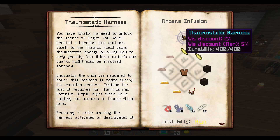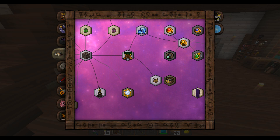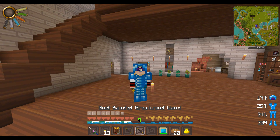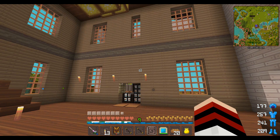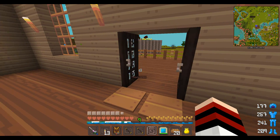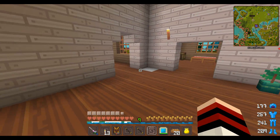So let's do this. I'm going to make the Thaumostatic Harness, the thing that allows you to fly in modcraft. The last bit with the Botania is a pain in the butt. I know there's also a way you can fly or toss yourself in the air really fast in Blood Magic, but I have a glitchy door. Look at this — that is awesome. Anyway, let's get to this.